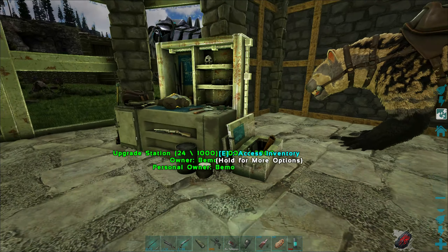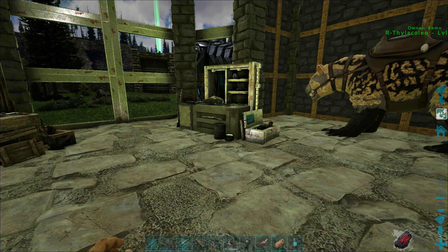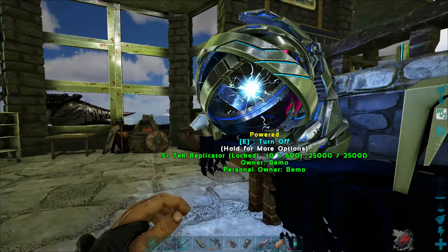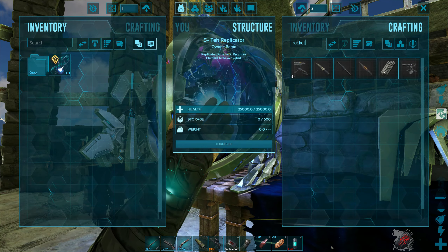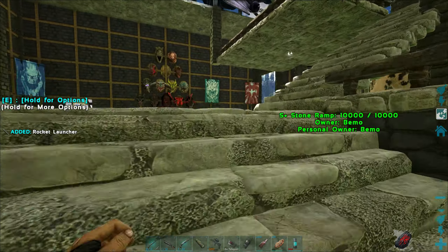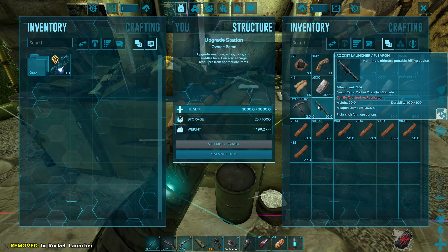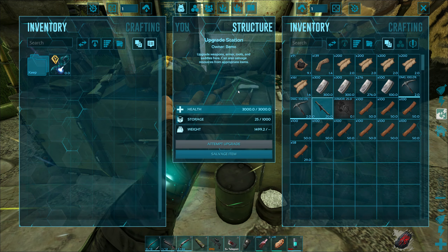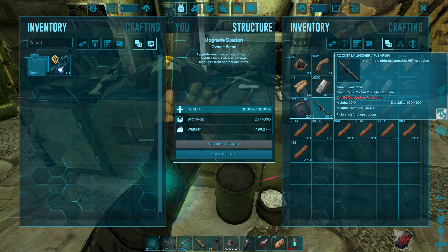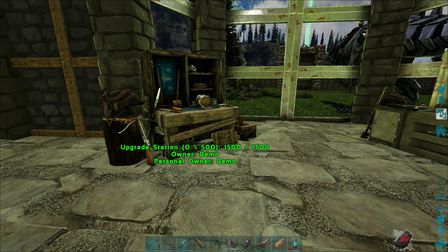This does also work on tek gear — if you want to upgrade your tek armor a little, throw it in there and you can do the same thing. However, the tek rifle and the rocket launcher do not work; you can't upgrade those. There's no upgraded version of them in the code, so it doesn't even give you the option or tell you what resources it needs. There is another mod you can stack with this one to be able to upgrade them, but it's not really built in — there are some workarounds you have to do for it.